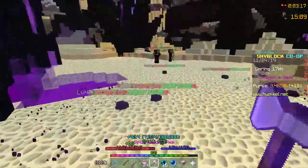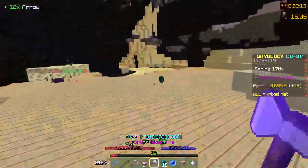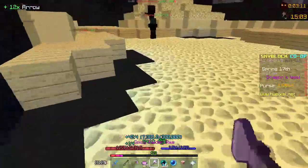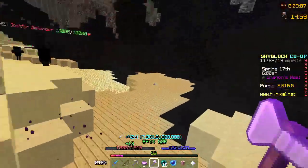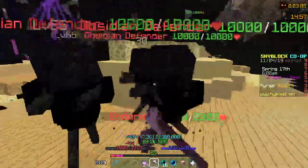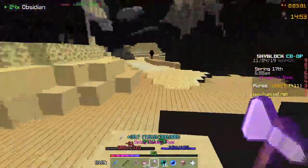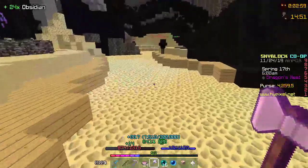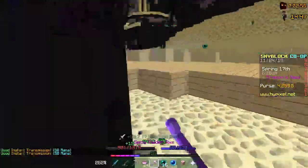I recommend the Raider's Axe instead of the Aspect of the End, because it's actually easier to get and it's better. It does more damage, and I could increase the damage even more. If I get more kills it'll increase the damage, and if I mine more trees it'll increase the Strength I get while holding this. I could max this sword out way more — I just haven't yet because it requires a lot of work.